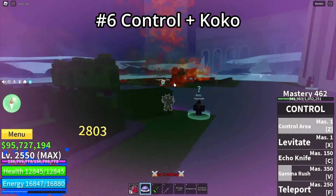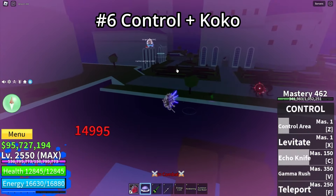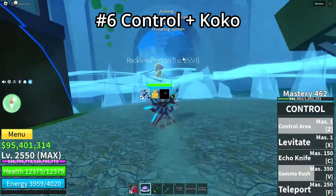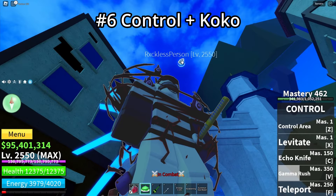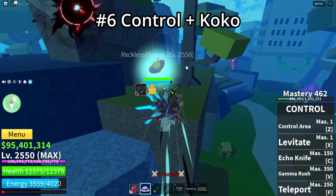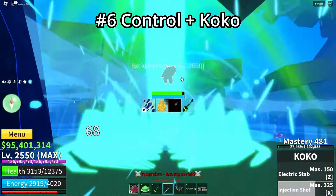Next is Control plus Coco. From now on the builds are starting to get skillless. Why is Control plus Coco good? Coco has insane range — the Z move has about 1.5 times bigger dash range, and the X move has the range of the bubble, so if your opponent is in the bubble you can hit them with the X move wherever they are; you just need to aim and release the X key for free damage.